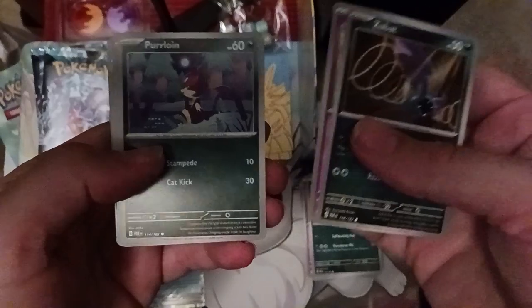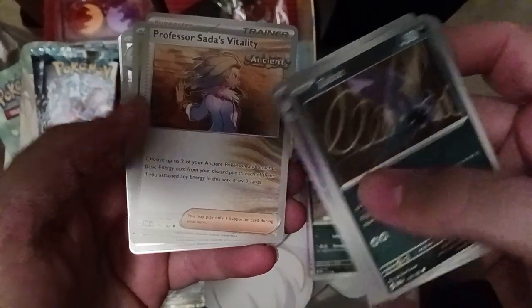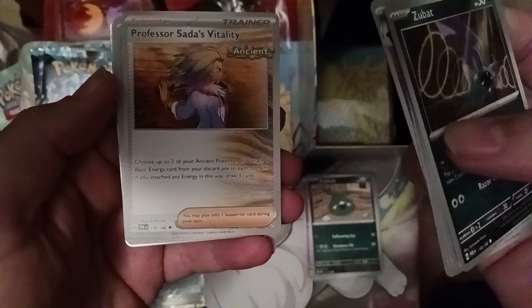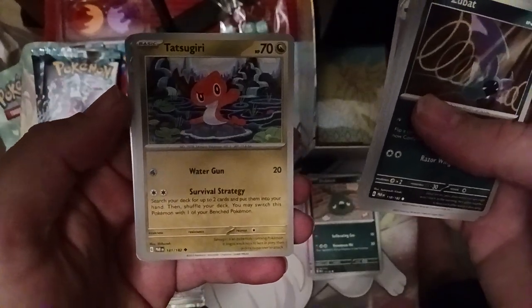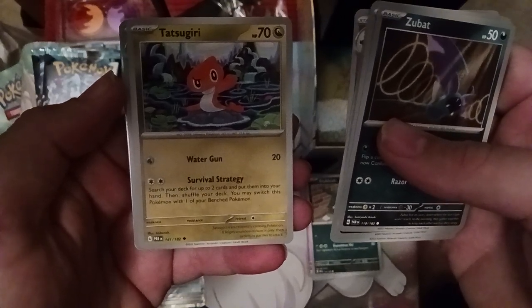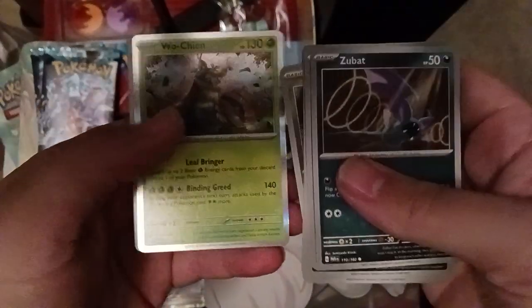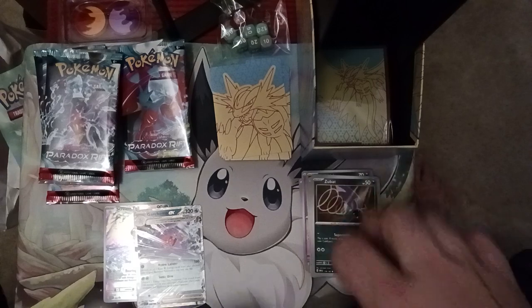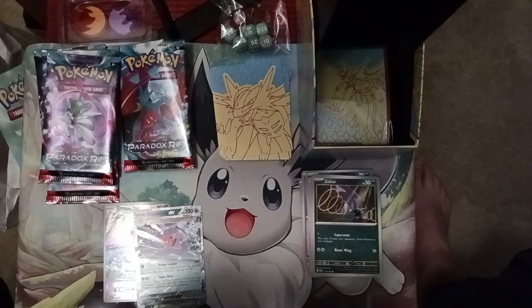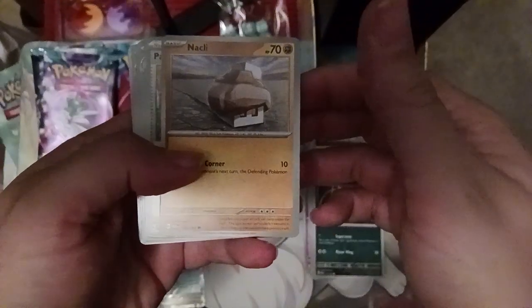Next pack: Zubat, another Gimme Ghoul, Purloin, Meowscarada, Goregeist, and Professor Sada's Vitality — a really great card where you choose two Ancient Pokemon and attach a basic energy from your discard pile to each of them and draw three cards. We got Tatsugiri, the dragon card from this set — it has Water Gun and Survival Strategy, which lets you search your deck for up to two cards and switch this Pokemon with a benched Pokemon. Loudred, Fuecoco, Wo-Chien, and Darkness Energy. They brought all the Beasts of Ruin back — they get their first non-EX edition cards and they all have similar attacks where the first attack lets you bring energy from the discard pile or from your deck to your field.